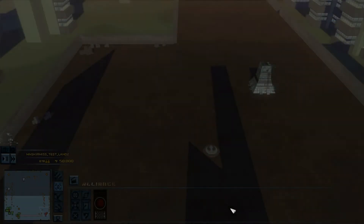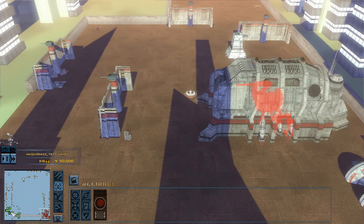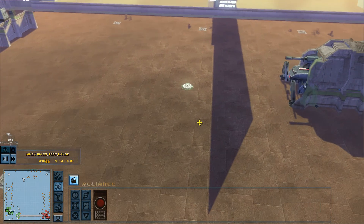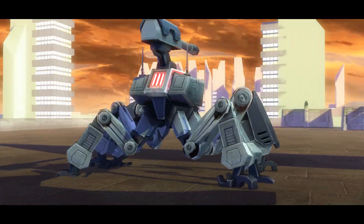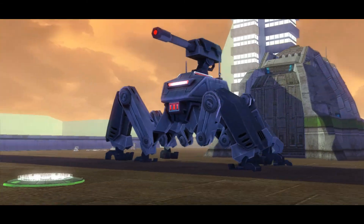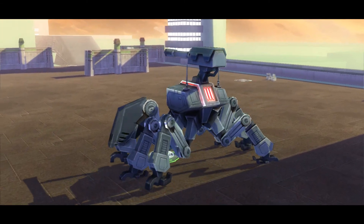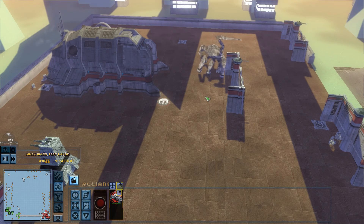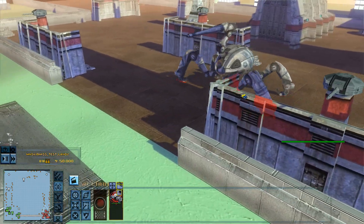Welcome to another ground unit versus ground unit battle. This time I'm going to use a new planet, Christophsis. This is going to be a very curious battle between two very similar units: the First Order Umbaron Mobile Heavy Cannon and the CIS Umbaron Mobile Heavy Cannon — both similar in concept but different.